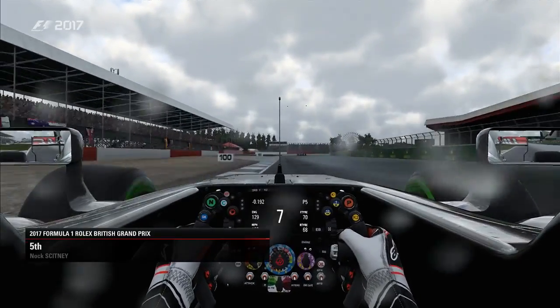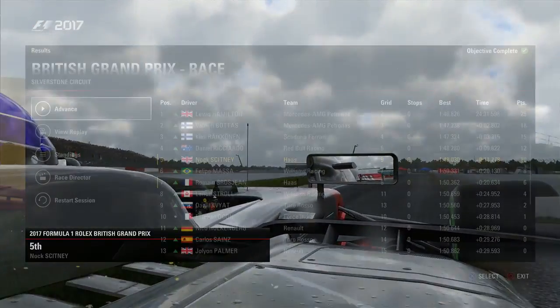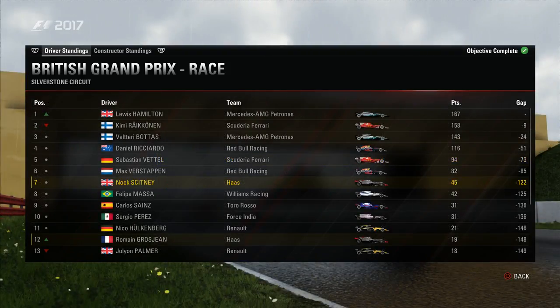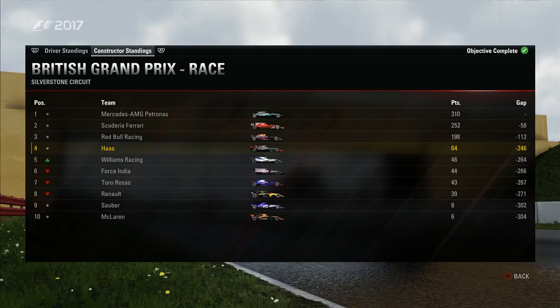Jeff says good job — that was a fantastic drive. Lewis Hamilton brings it home in first in front of the home crowd to take 25 points, with his teammate Valtteri Bottas behind. Kimi Räikkönen in third, Danny Ricciardo in fourth, and we finish fifth. Our teammate Roman Grosjean finishing seventh — a good points haul for the Haas team. Following Hamilton's fantastic drive, he actually takes the lead in the driver's standings ahead of Räikkönen. We remain in seventh, with Roman Grosjean moving up to 12th. Williams Racing take the biggest gain from Silverstone, moving up from eighth to fifth, but Haas still remain in fourth with our solid points scoring finish. Thanks for watching — we'll be back soon with the Hungarian Grand Prix. I've been NARC, you've been awesome, happy gaming.